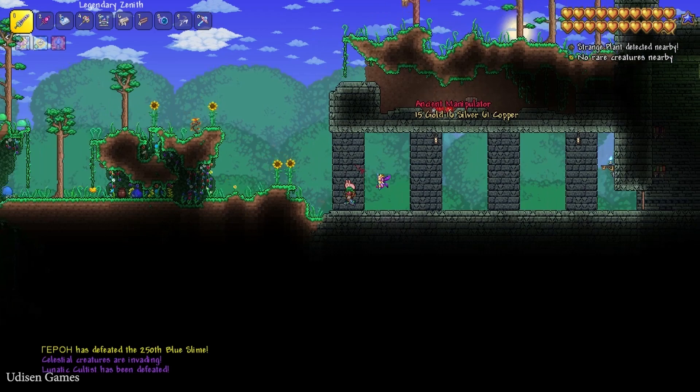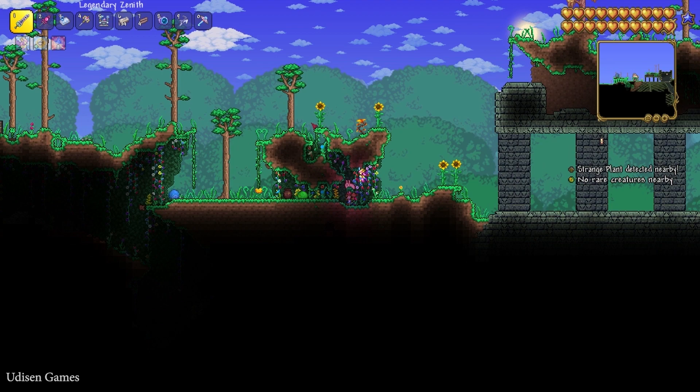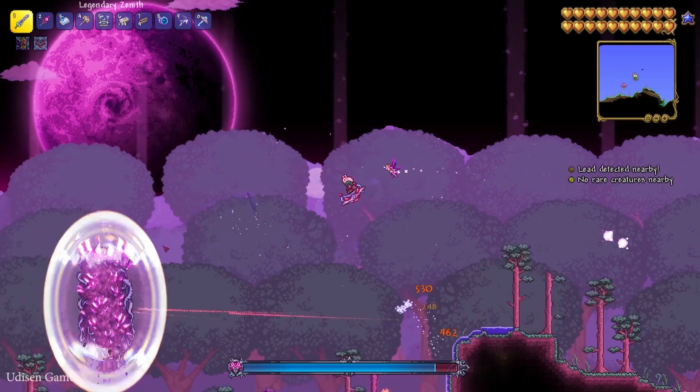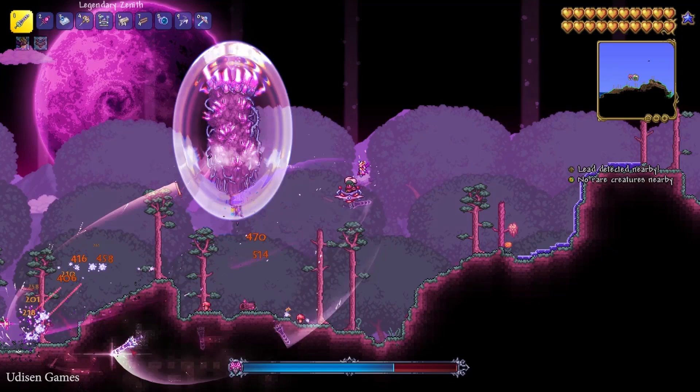It is very hard to kill this boss. After you defeat this and open the menu, you will see other creatures on the map — the Celestial Pillars. Each pillar changes the background and works as a spawner for different creatures. Kill the creatures and this pillar becomes more and more weak. It works as a mini event.